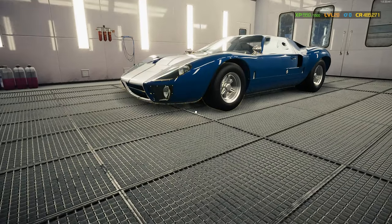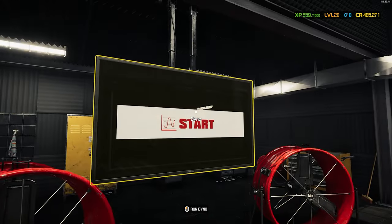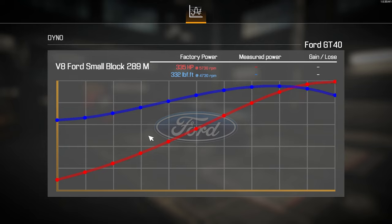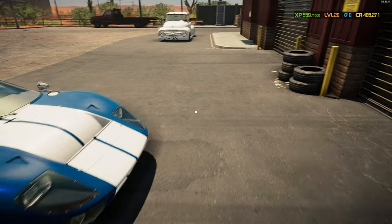I love it — absolutely love it. It's probably going to look even better outside. There's a lot of carburetor tuning for this car. I think we are ready for the dyno. Let's see — we started with 335 horsepower and 332 pound-feet of torque. Let's start the test and see how much of an improvement we've made. It's sounding really good. We are at 578 horsepower and 552 pound-feet of torque — that's a gain of 243 horsepower and 221 pound-feet of torque. It looks absolutely gorgeous!